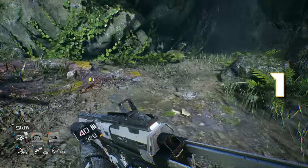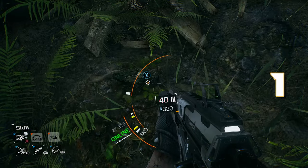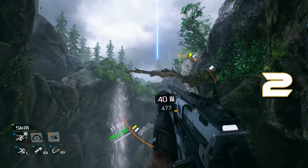Moving on from there, you'll get teleported outside, see this campfire, fight a couple wolves, and walk into this little enclosure thing to the right, and you will find a rusty copper pot. Go ahead and pick that one up — that is the second collectible of the game.